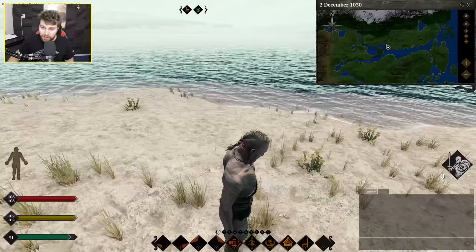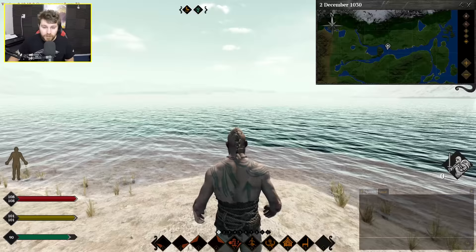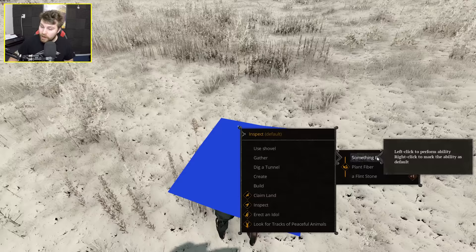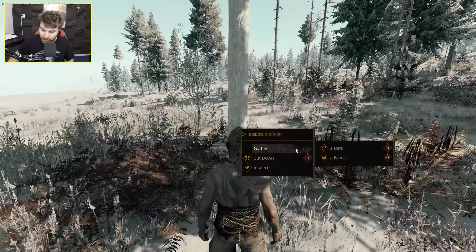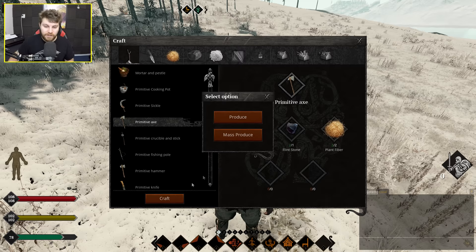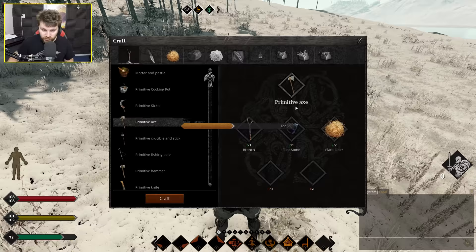This time I haven't spawned at the very north of the map — I've actually spawned somewhere useful by the looks of it. I'm going to swim across this river and make a home on this continent. We can actually interact with the tree — nice. So now we craft a primitive axe. Finally we are making some progress; hopefully I can chop down some trees now.